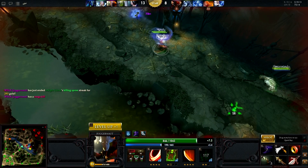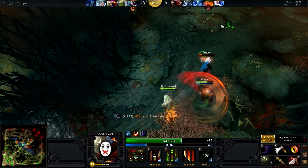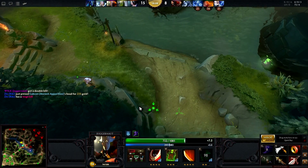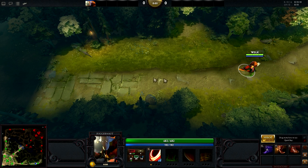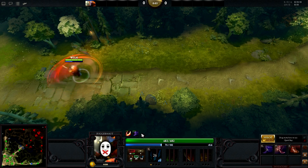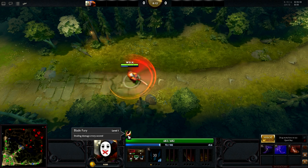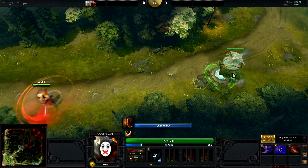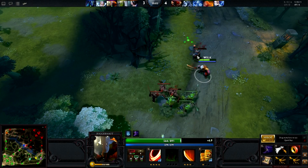Once you have gold from last hits and maybe a hero kill or two, begin working towards your core items. Ring of Health is often purchased early from the side shop once regeneration runs out, to prevent losing gold and experience from running back to the fountain. For boots, Juggernaut has three viable choices: Phase Boots, Power Treads, and Boots of Travel. Phase Boots are my personal choice because of the enhanced mobility to chase with, while also giving decent damage for last hitting. When chasing with Phase Boots, make sure to activate phase after you have already begun Blade Fury — if you do it the other way around, Blade Fury will dispel the phase effect. Boots of Travel can be taken if you are farming extremely well and can utilize the ganking and farming abilities that teleport provides. Power Treads are a common carry choice, but I'd advise against them since Juggernaut really needs mobility as he is both melee and lacks a mobility skill.